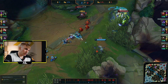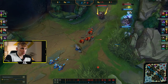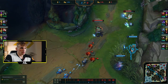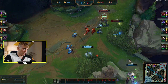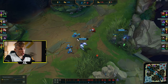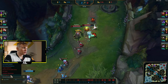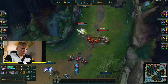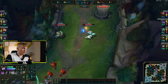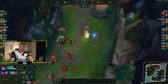I saw Kai'Sa last-hitting a minion so I stepped forward. Rell used her spells and I used my E on myself — the trade was pretty much even, we actually won it. When playing enchanter support it's really important to watch both enemy champions so they can't go on you together. If they can't burst you, you will always win the trades.